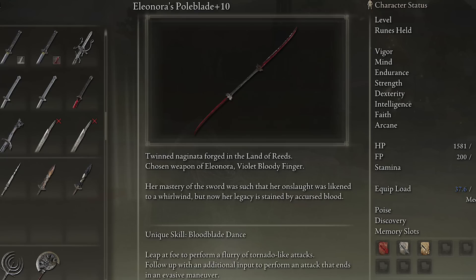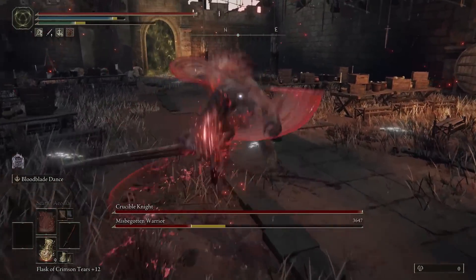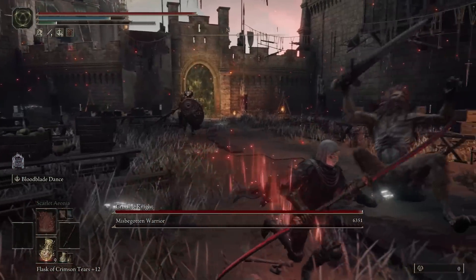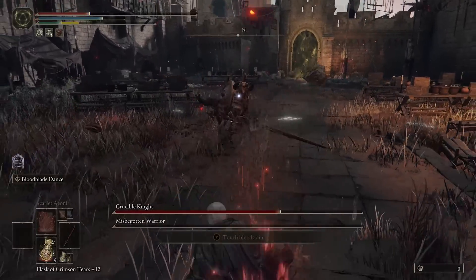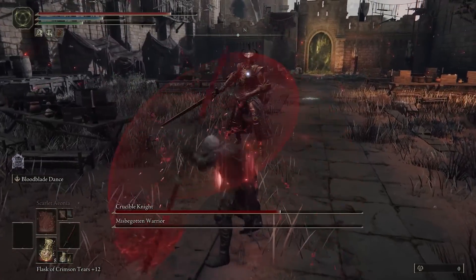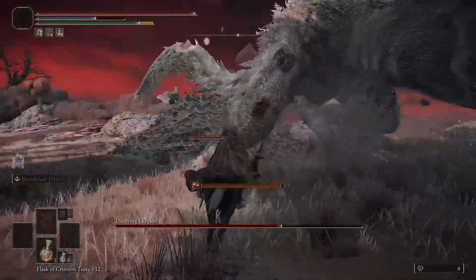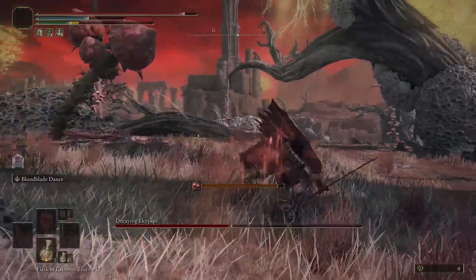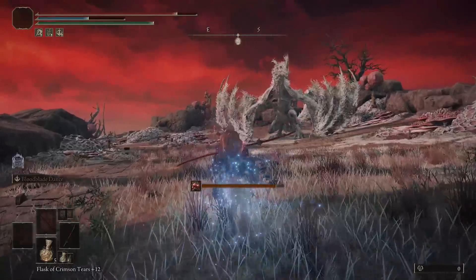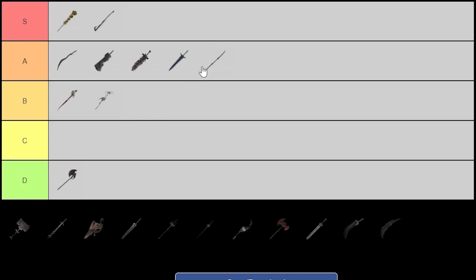Up next is Eleonora's Poleblade. This is yet another bleed weapon and it does a lot of damage. It's very similar to the Rivers of Blood, which I ranked S tier in my last video — I still think Rivers of Blood is one of the best weapons in the entire game. The PvP community absolutely despises it, and honestly Rivers of Blood is just nasty and pretty broken. Eleonora's Poleblade is pretty similar but not quite as good as Rivers of Blood. If you don't have the Rivers of Blood for whatever reason, definitely go out and get Eleonora's Poleblade. The left trigger ability is really fun to use and can do a ton of damage — I always feel like Darth Maul when I'm using it. I do think there's a little bit more skill involved compared to Rivers of Blood, so while I gave Rivers of Blood S tier, I'm putting Eleonora's Poleblade at A tier.